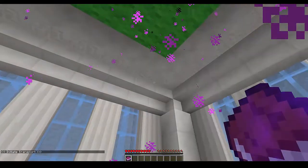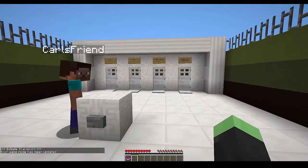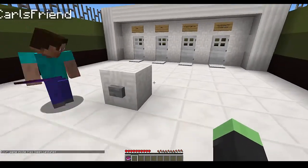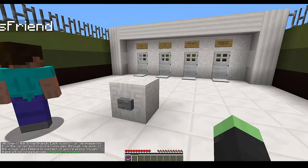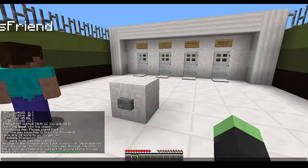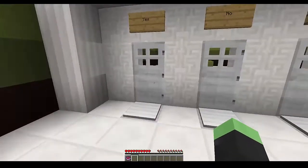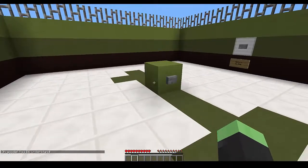Okay, there we go — initiation! Whoa, that's sweet. 'Each question will be presented from the center button in the room. Walk through the door of the answer you believe is correct. If you're wrong, there will be consequences. Do you understand?' Yes! We understand.